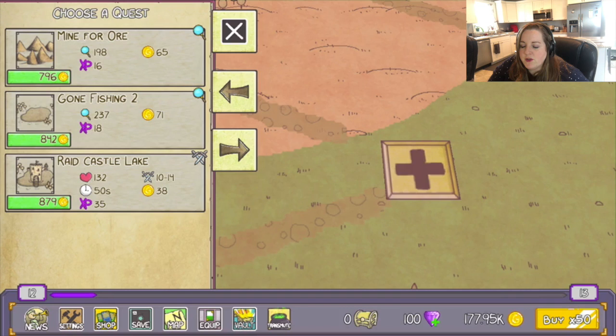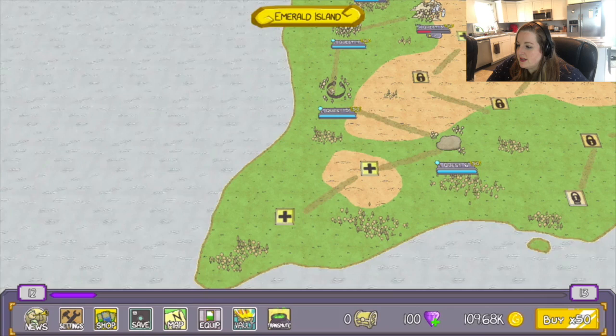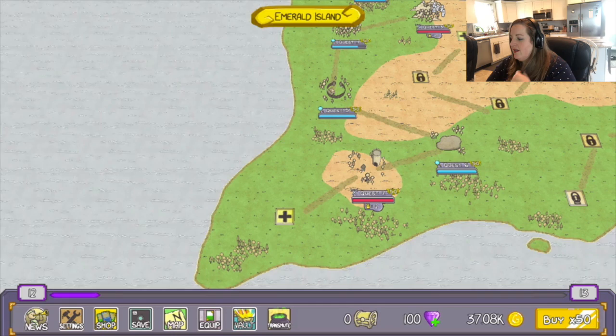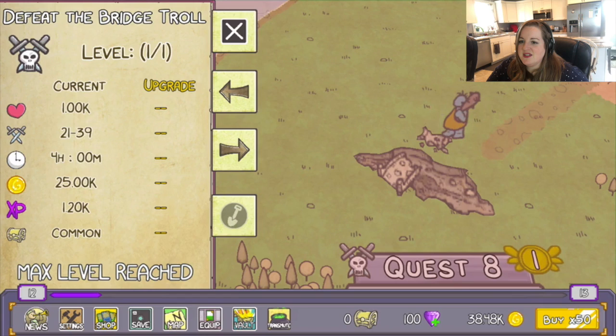Let's add a new quest. Mine for Ore — adventure quest. Gone Fishing 2 — adventure quest. Raid Castle Lake — well, you know I want that gold, so let's do that one, and let's max it. Now we get the next two. Is that a boss battle at the bottom? Defend a Tower from Bandits. Launch an Attack on Bandits. Do we want to attack or defend? There's slightly more XP and slightly more gold for attacking, but a fair bit more damage. Let's max it out. Well, that's good — we can max quests out at a later date. Defeat the Bridge Troll — that is a quest, I thought so.